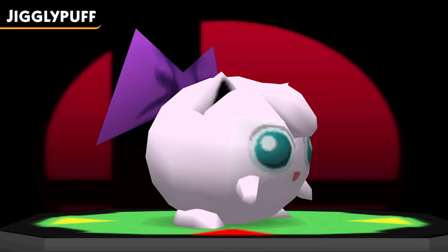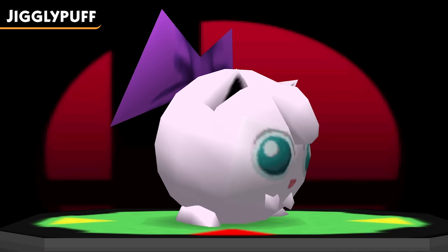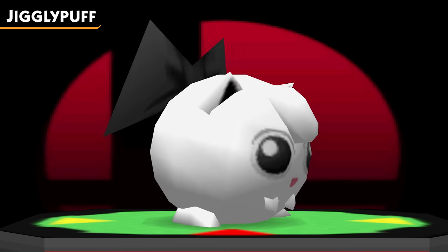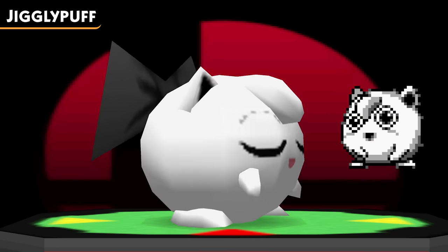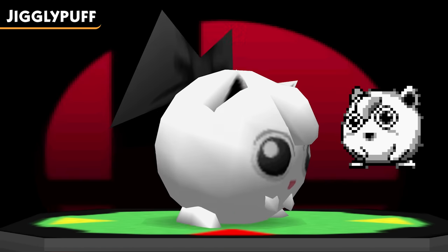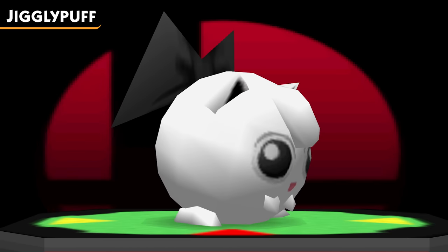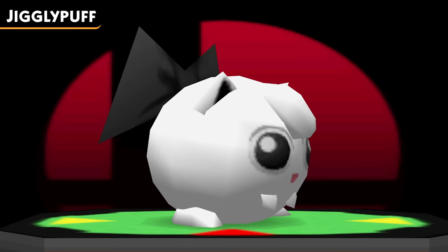For her third costume, Jigglypuff gets a purple bow. I don't really think this is a reference to anything — it's just a nice color for Jigglypuff. And finally for Puff, we have a black and white color palette. This could have two possible origins: it could be based on Jigglypuff first appearing on the Game Boy, which was a monochrome system, or it could be inspired by Kirby also receiving a black and white costume, since Jigglypuff is built off of Kirby in Smash 64.